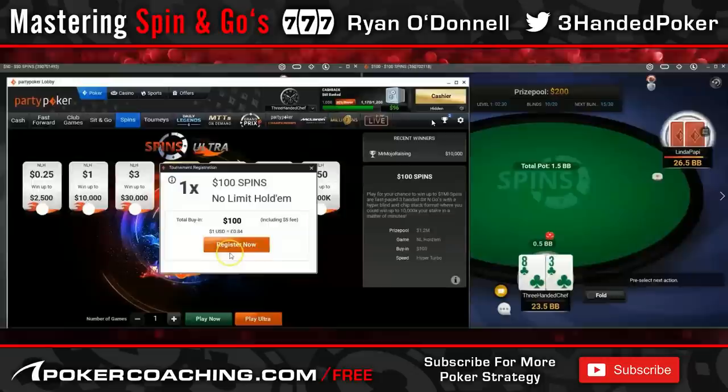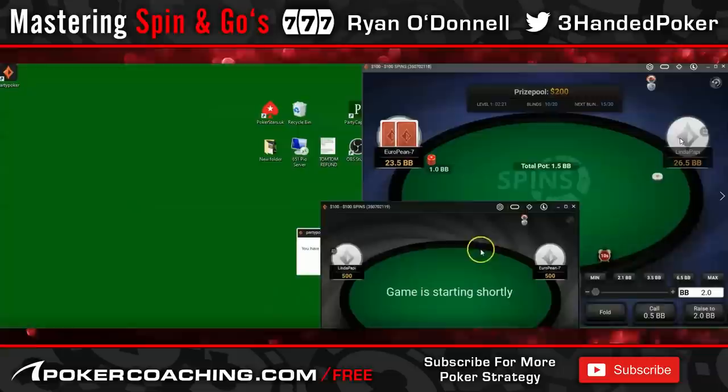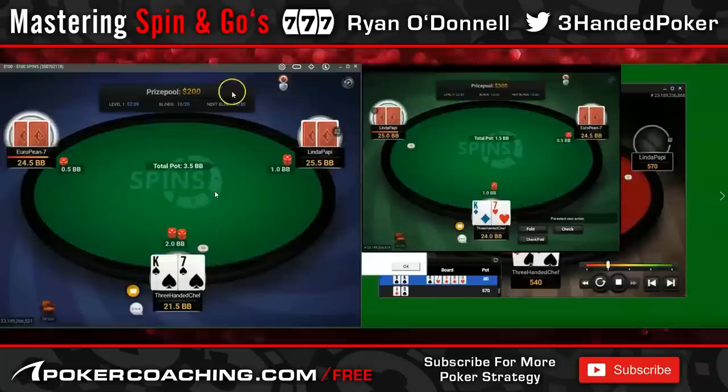Now we've got Linda Puppy, who is a good reg. I haven't noted everyone yet because this computer is quite new. But I have got notes on him so I've obviously played him on this computer. Linda Puppy is going to be one of the better regs, so we get two $100 games. I don't know who European is — I've never played him before. I assumed he's a reg given that he was on two tables, so I kind of count these as reg games.